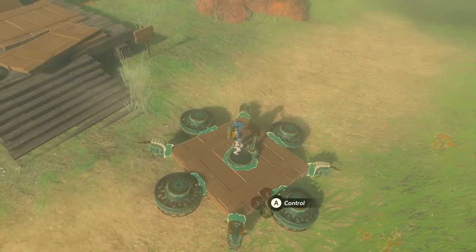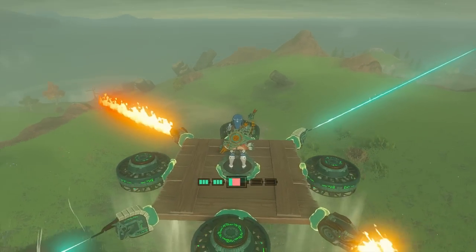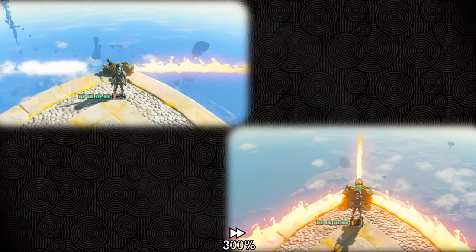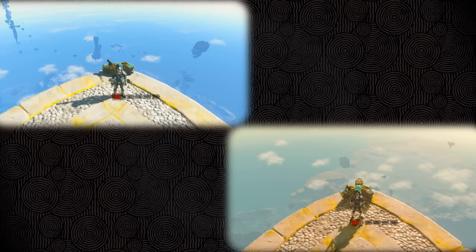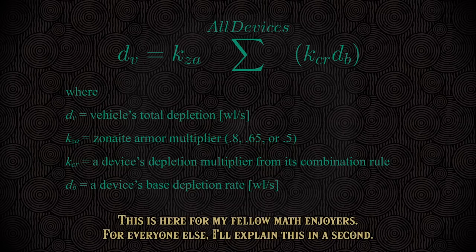In this short span of time, we've introduced four new Zonai devices to worry about — what happens when you combine them in the same vehicle? The answer is very simple: each device will only benefit from a combination rule with the identical type of device. Even if two devices share the same base depletion rate and combination rule, if they are fundamentally different devices, they won't benefit from the combination rule. Because of this, three flame emitters connected together will perform the exact same way as one flame and one frost emitter connected together. If you have a vehicle that contains different types of devices and multiple of each, go through device by device, find each device's contribution using its combination rule, and then add those results together.